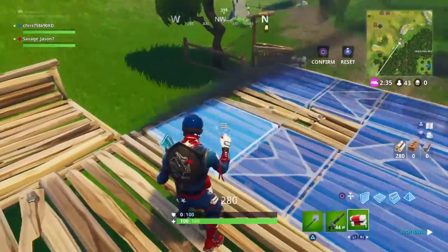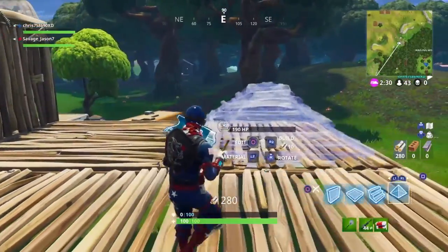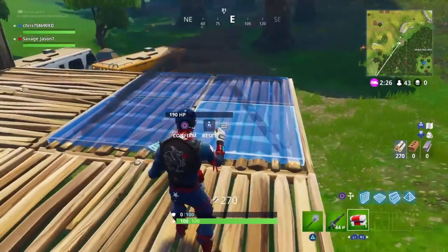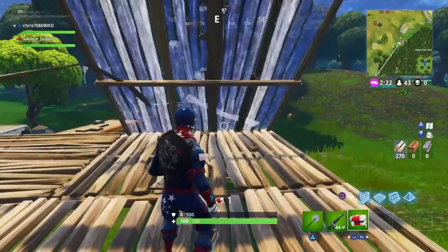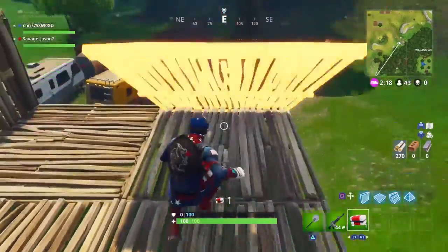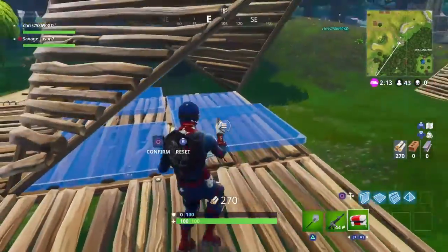Then we have the pyramid. What I like to do before every game is edit these two pieces so they appear open like this. So if I wanted to come down, I could just build down. You can also take both of these off to make this figure right here.